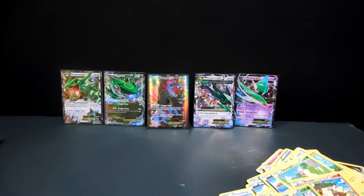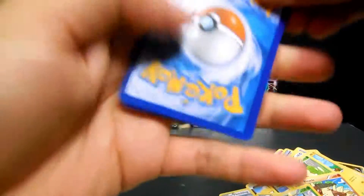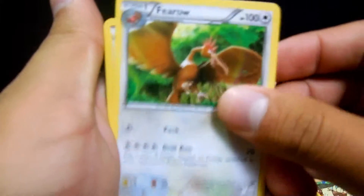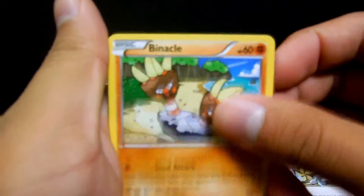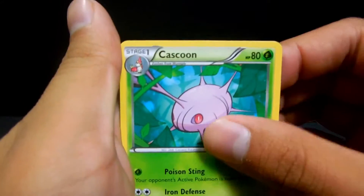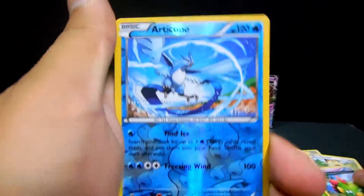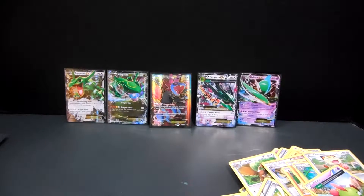Here is the middle of the pack. Code! One, two, three - and we'll start off with a Flareon, Mega Turbo, Winona, a Binnacle, Hawlucha, Cascoon, a Meowth, Natu - the reverse is an Articuno which is a Rare.